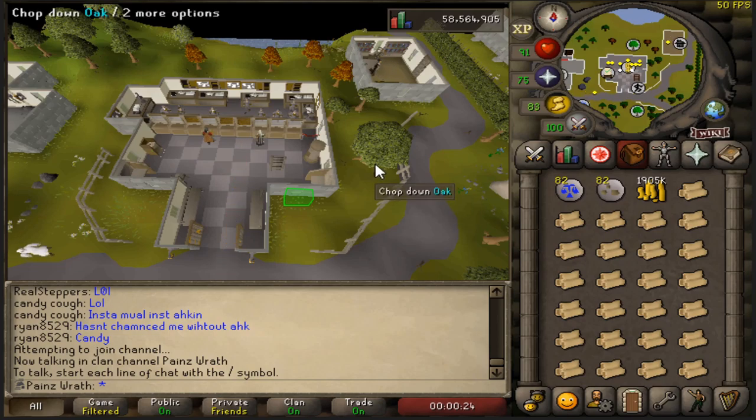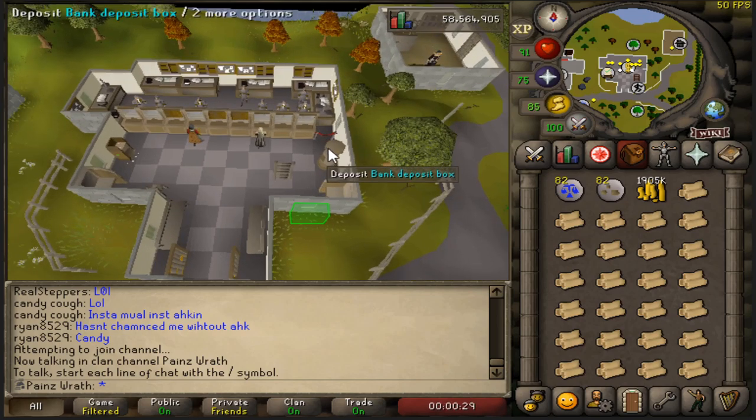It just won't be quite as fast because of how close the bank chest is to where you'll be teleporting.